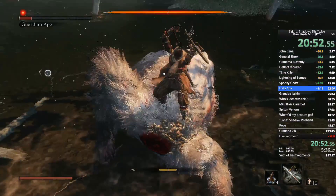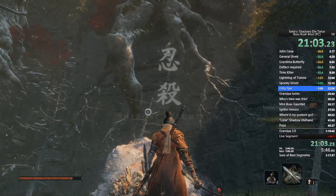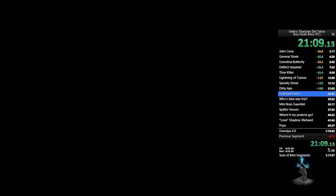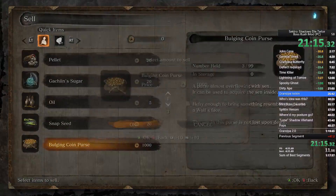We're going back to the Dilapidated Temple to fight Isshin and Emma. Once there, sell one bulging coin purse, buy four prayer beads and one gourd seed. Enhance physical attributes, enhance attack power, and give the gourd seeds. Then we're going to fight the waifu and grandpa.